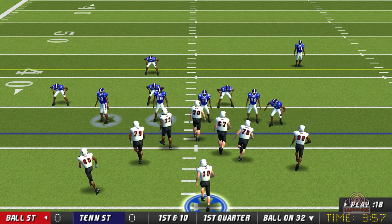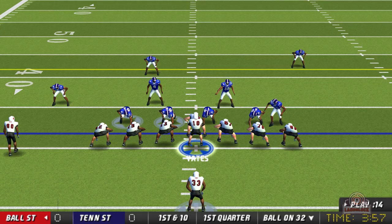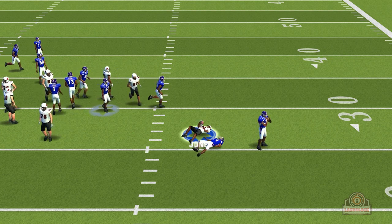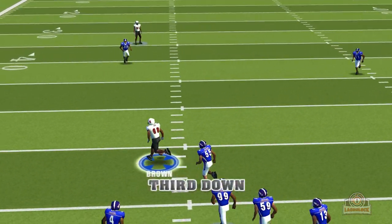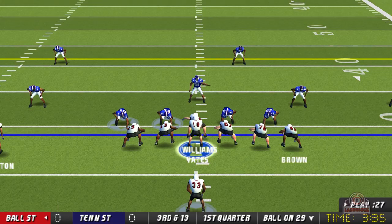We're going to be getting the ball first in the first quarter. First and 10 on our 32 yard line — Yates goes with the option, hands it off to Jones, Jones gets brought down for a three yard loss. Second and 13, Yates rolls out to the left, tries to find a man, sees Brown the freshman, and he drops the football. It's going to be third and 13.